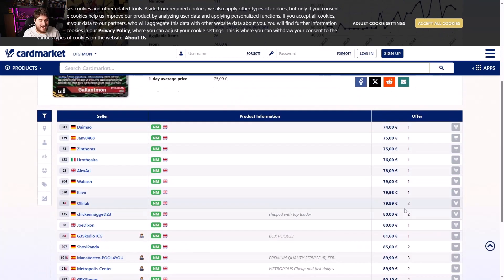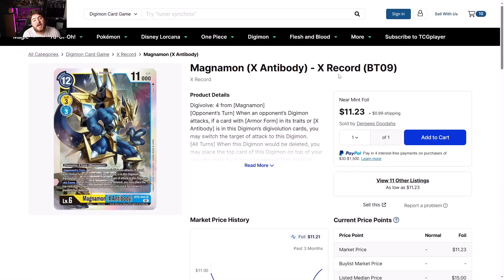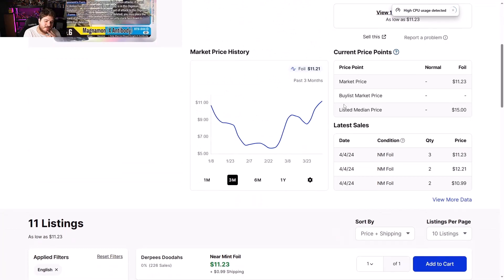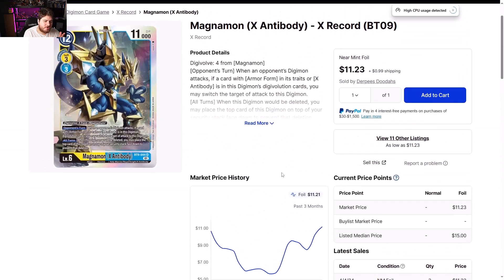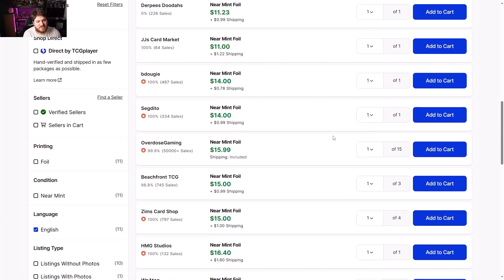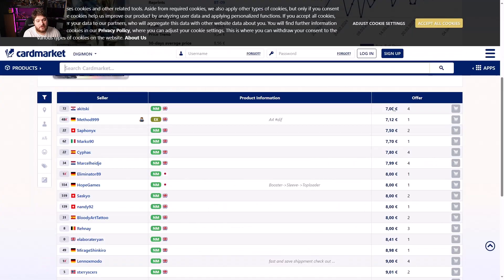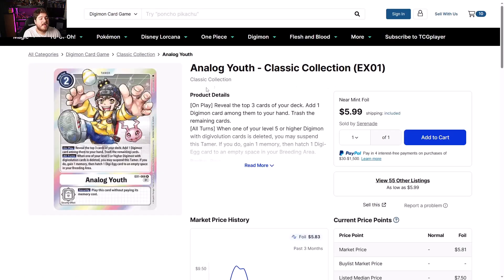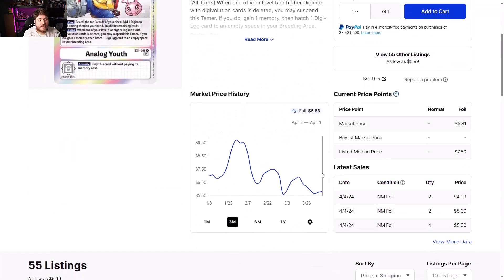Magnamon X Antibody X-Record BT-09 — $11.23 and climbing. I'm not surprised; people are coping on this. This thing should tank once we get the new X Antibody set — it gets replaced fast. I don't see any point in wasting money on this card. Europe side looking like seven to nine euros — not worth it.